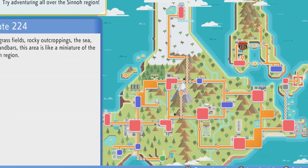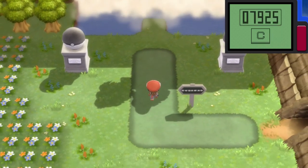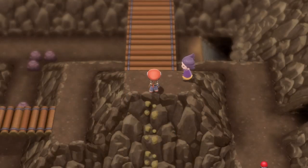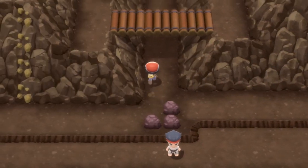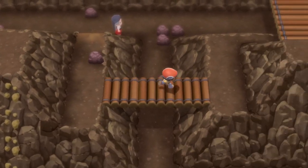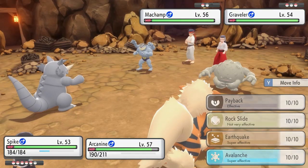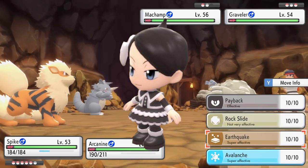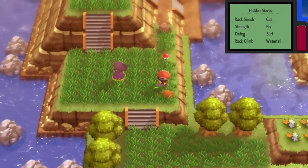The Destiny Knot can be found on Route 224 and can only be accessed after you've beaten the Elite Four. To get there, first enter Victory Road from the back, which is the Elite Four side. Then go southwards and cross the bridge. Then use Rock Climb and go leftwards, upwards, leftwards again and go up some stairs. Cross another bridge and keep going rightwards until you find a door which you'll enter. Keep following the path and if it's your first time here, you'll bump into Marley. Continue going through the cave with her until you reach Route 224, where near a Dragon Tamer, you'll find the item.